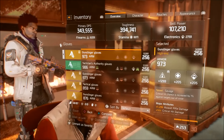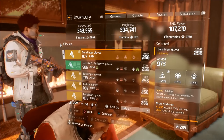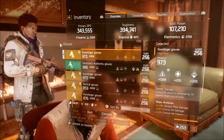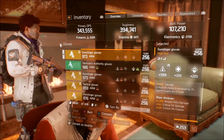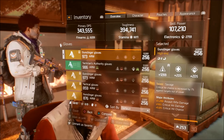Gloves — Savage gloves, rolled really high. These I bought at DZ6 East at East 53rd Street. I re-rolled them for higher firearms — perfect for assault rifle, perfect for Alpha Bridge. Really well rolled gloves. If you don't have these, I strongly recommend you go out and buy them. They're like $221,000 — bought a couple pairs.